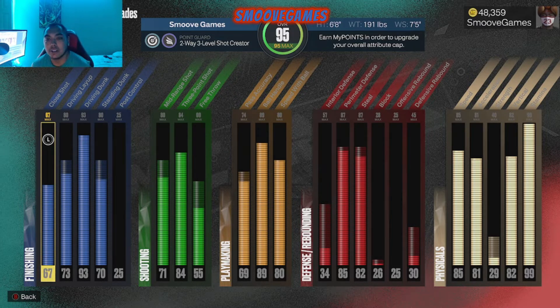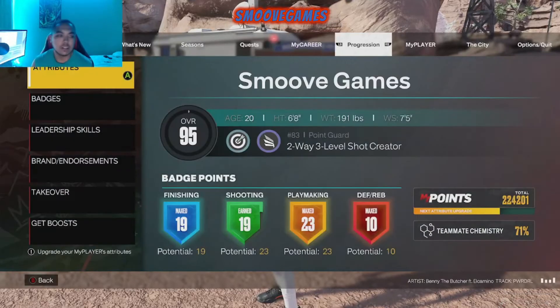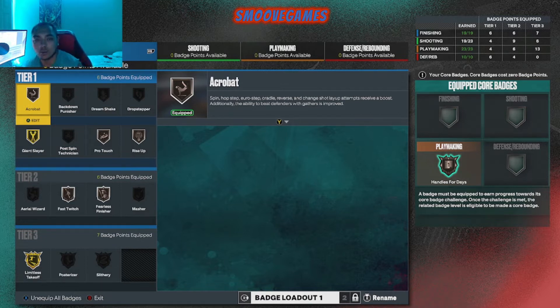So I was playing earlier and these are the badges I decided to run. If y'all don't know what type of badges you should be running, we can talk about that real quick. So let me show y'all what I do for my finishing. Now mind you, if you look on the right side where it says equip core badges, I haven't really earned my core badges yet. I got one for playmaking — I just put that there because that's the only one I earned.